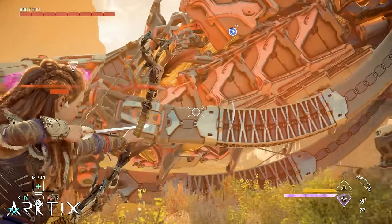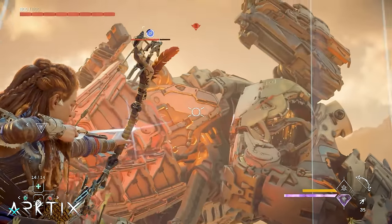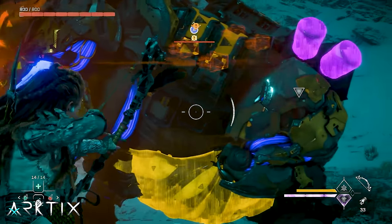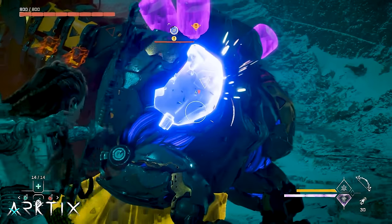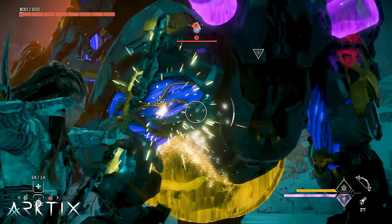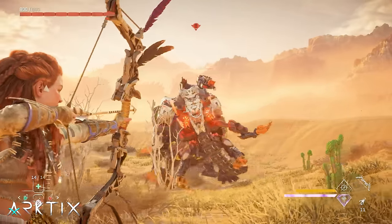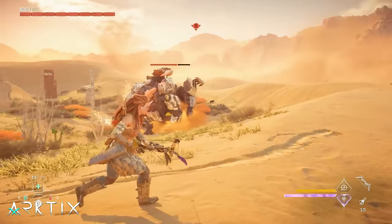Machines are covered in lots of armor plating and these plates block a lot of damage. A regular variant's armor reduces impact damage by 80%, meaning you'll only deal 20% of the impact damage your ammo is capable of — that's a huge penalty. Apex machine armor is even worse, reducing impact damage by 95%. So you never want to aim at armor plates if you're trying to bring a machine's health down. At a minimum, aim for unarmored parts of the body, and ideally always aim for a component or weak point to get a 10 to 60% damage boost. All machines also have a permanent weak point that gives a 100% damage boost, which is their eyes.